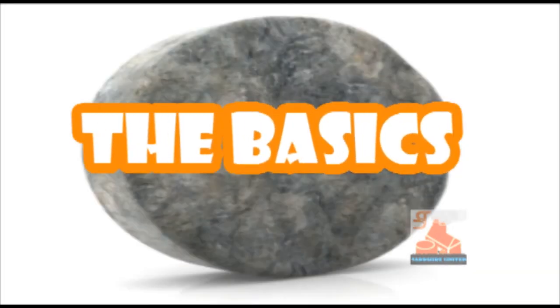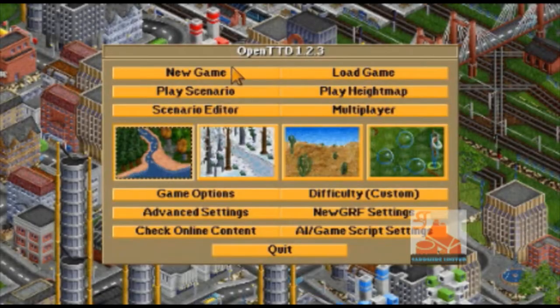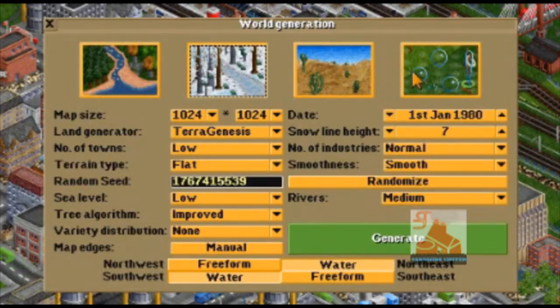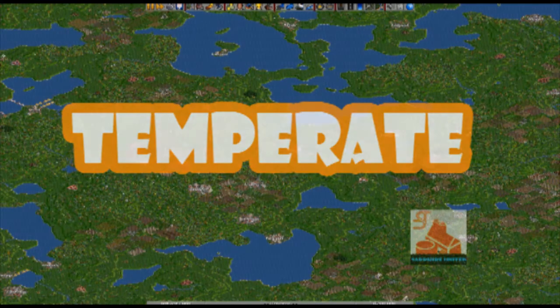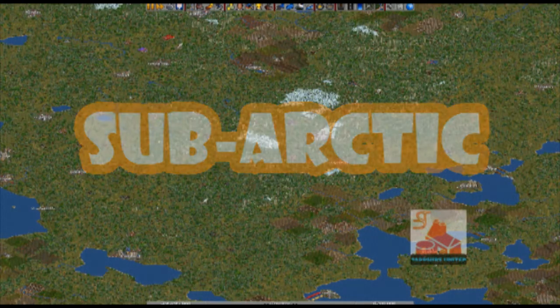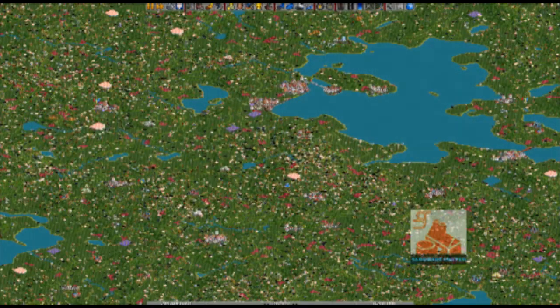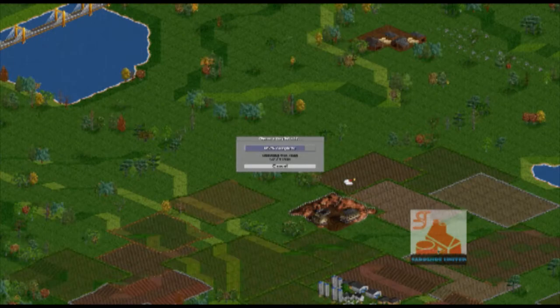The Basics — Start a Game. Before you start a game, you can select many options about the map you wish to play on. There are four different climates: Temperate, Subarctic, Subtropical, and Toyland. In this tutorial, I will be demonstrating in the Temperate climate.